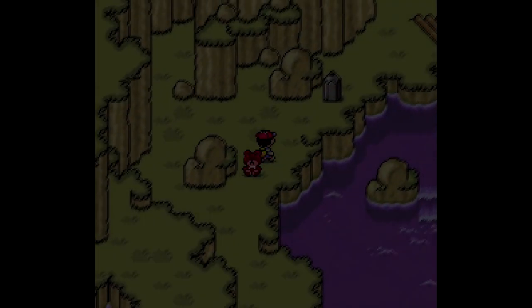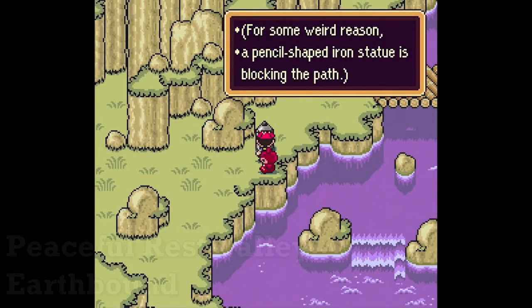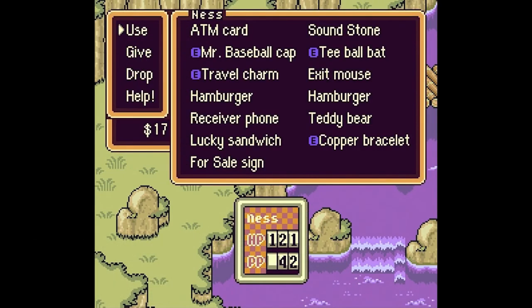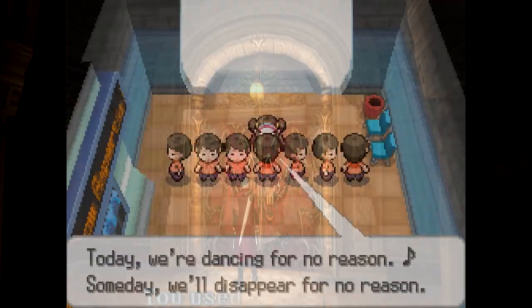And that moment is the pencil statue that blocks your path for a couple of minutes tops. Early in the game your progress will be blocked by this pencil statue until you get the pencil eraser from Apple Kid. This really isn't that uncommon for video games or even the RPG genre specifically.